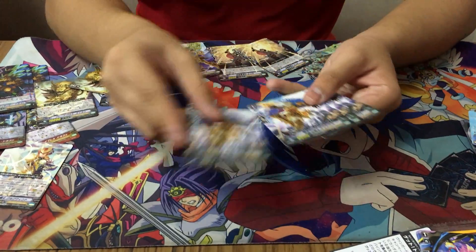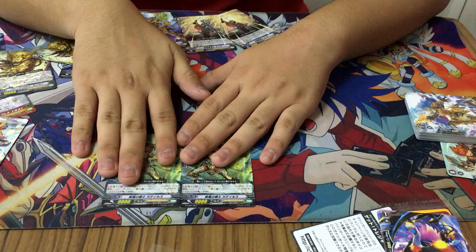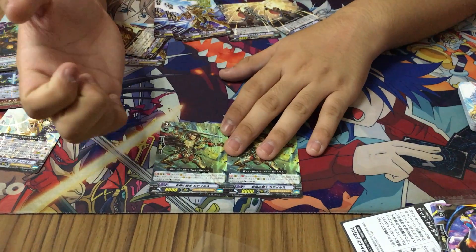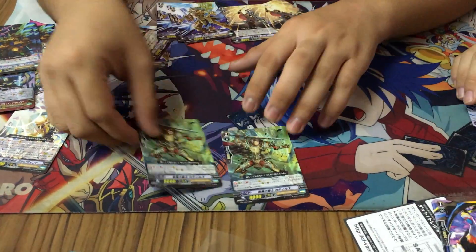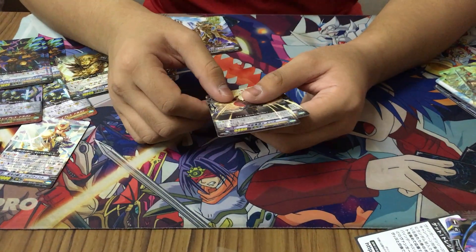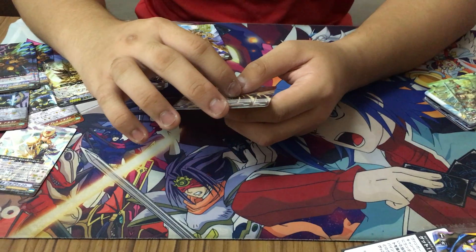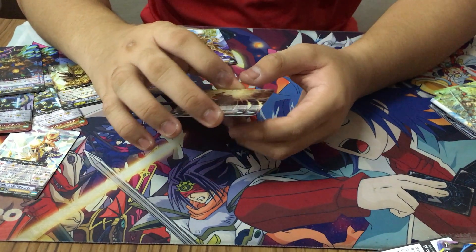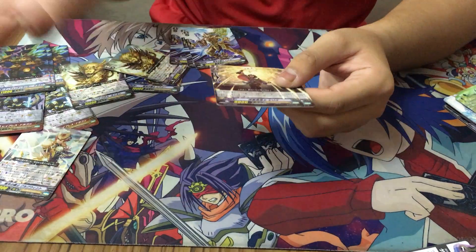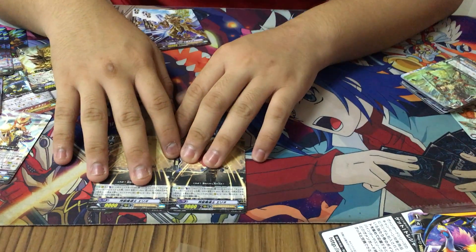G Guardian cards — 3 no-effect vanilla G Guardians. Now this guy is generation break 1: when 2 units appear in the guardian circle or the rear guard circle — from hand or deck — he gets plus 3,000 power, making him a 12k attacker. And even if you call him after you've already called 2 units, you still get the power, as long as you are united for that turn. So it's an AOE — you don't have to set it up first.